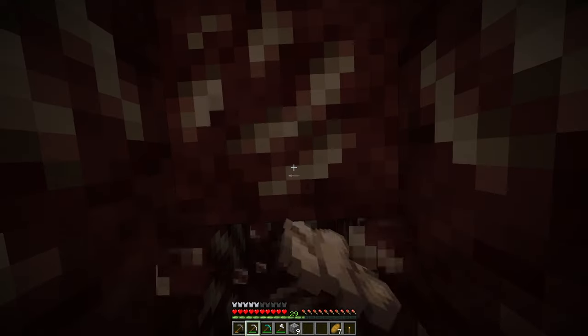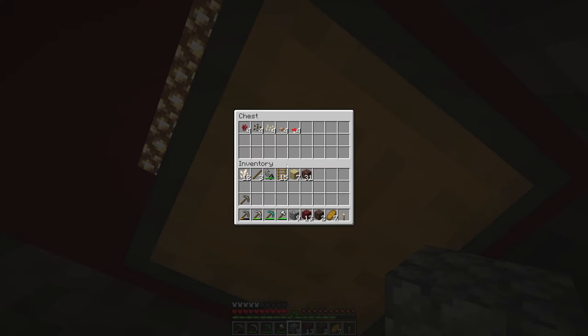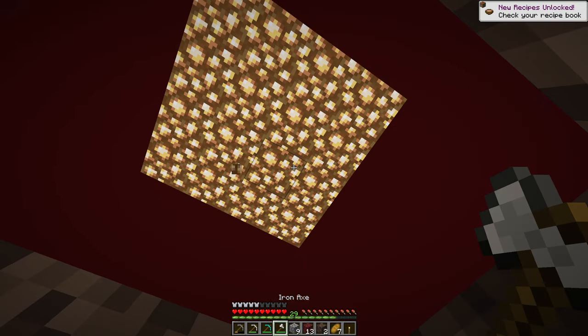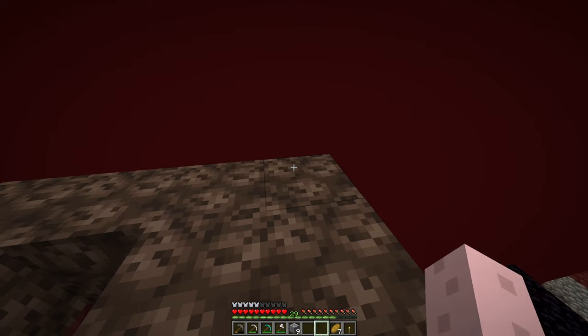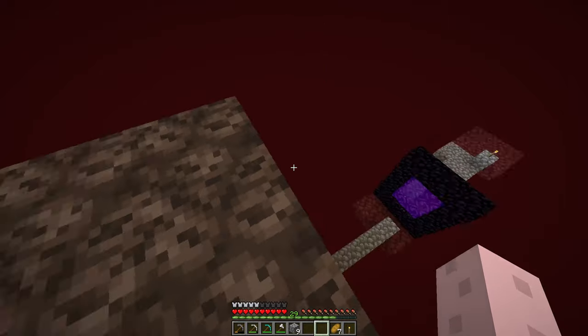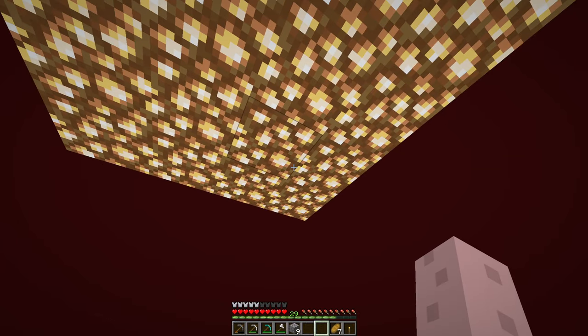I'm going to do an upward staircase in this one as well. We've got this chest — oh, okay. Red mushroom, brown mushroom, pumpkin seeds, melon seeds, nether wart. It looks like potions are a possibility if we have nether wart and soul sand to grow it on. Glowstone — I'm going to have to make a big catch pillar, aren't I? Otherwise this stuff's just going to go flying everywhere.